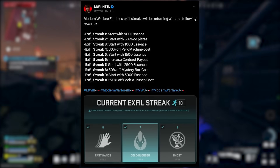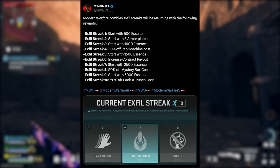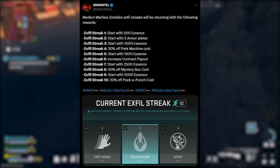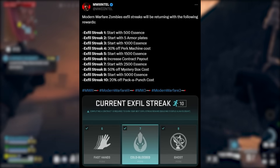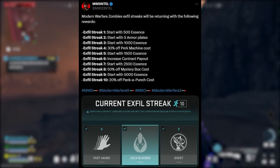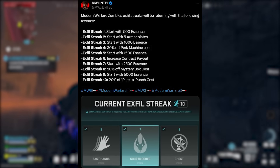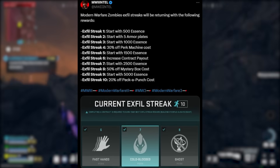Exfil streaks are coming to the game — they were in DMZ and should have been at launch. Streak 1: start with 500 essence. Streak 2: five armor plates. Streak 3: 1,000 essence. Streak 4: 30% off perk machine cost. Streak 5: 1,500 essence. Streak 6: increased contract payout. Streak 7: 2,500 essence. Streak 8: 50% off Mystery Box. Streak 9: 5,000 essence. Streak 10: 20% off Pack-a-Punch cost.